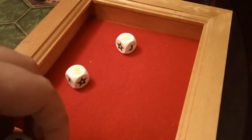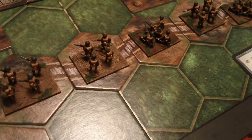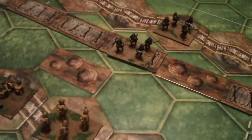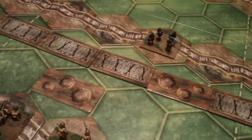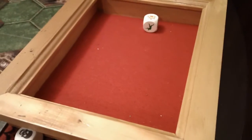Two bursts, two soldiers, and two retreats. Now it's in barbed wire, which offers no protection whatsoever, so that unit is completely annihilated — another victory token for the British. And then lastly this unit will fire on this unit here — three, two, one dice — and it's a burst.